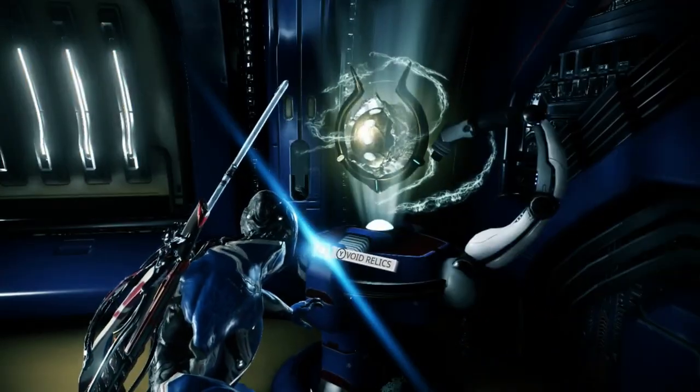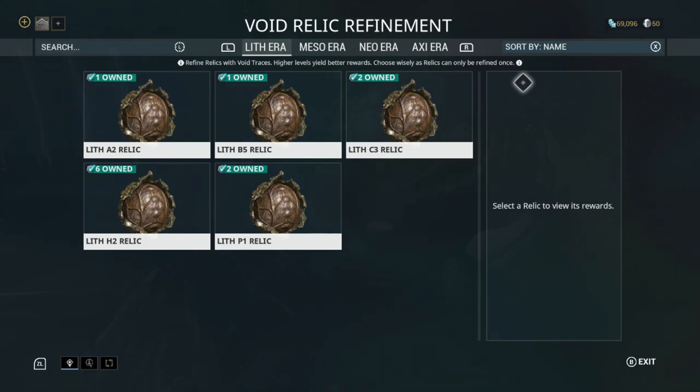To see what relics you have, you come over here to your void relic segment. I think this unlocks after you get to Mars, it might be after you get to Mercury. You can see the different eras of relics that you have, and this also determines the difficulty of the mission that you have to do.